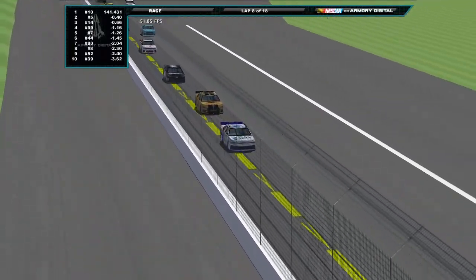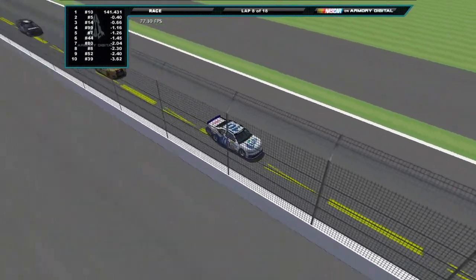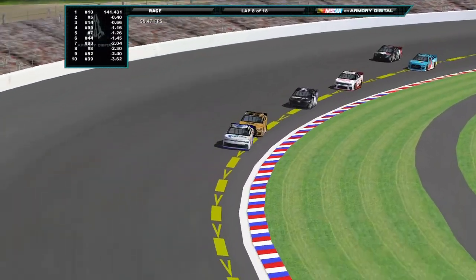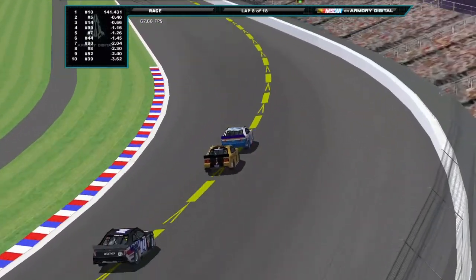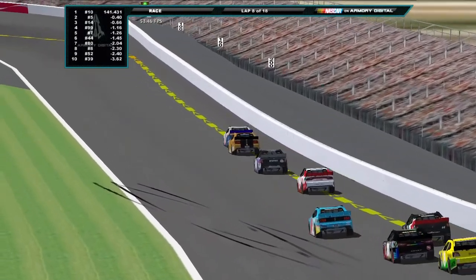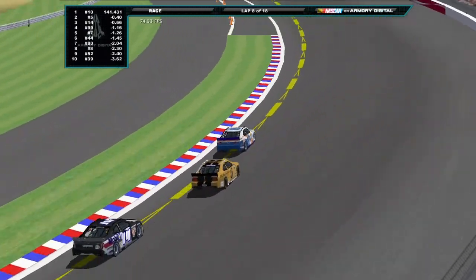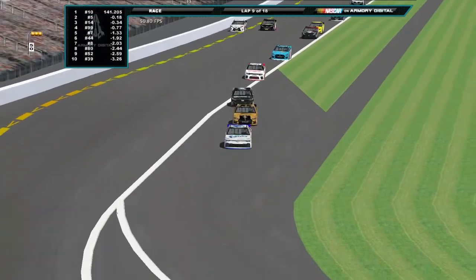Noonan has worked his way a little bit closer to Morrison Jr., but we will see during this pit cycle which one of these drivers has the fastest pit crew. If Noonan can be just a little bit faster he can pull off the pass — assuming he doesn't pull off the pass here already. And Noonan is looking to do it; he is looking to complete that bump and run.